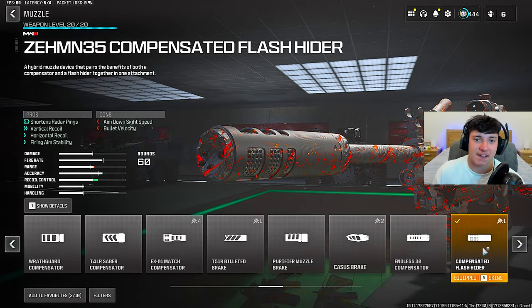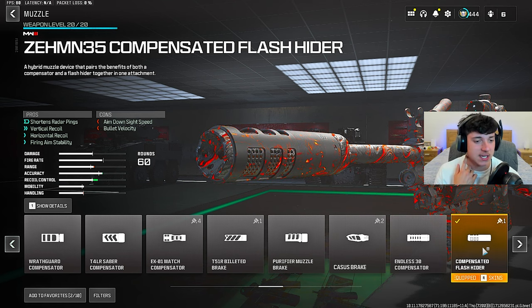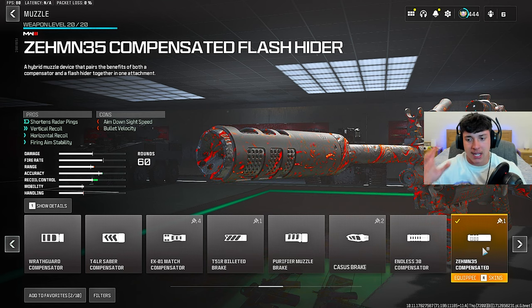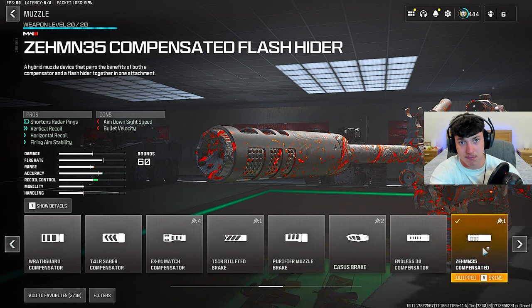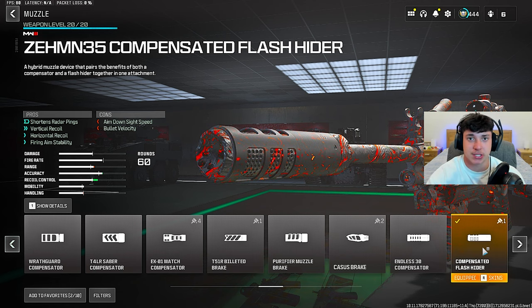For the muzzle, we ran the Zemm 35 Compensated Flash Hider. This is the best muzzle in the game — been saying this for the past few videos. It gives us no recoil. This muzzle gives the most recoil reduction in the game. Suppressors are terrible in this game; you need to put on the Zemm 35 Compensated Flash Hider.